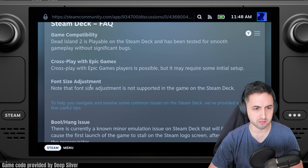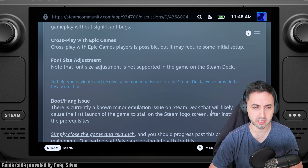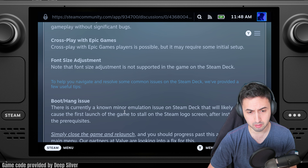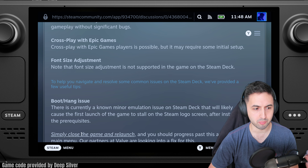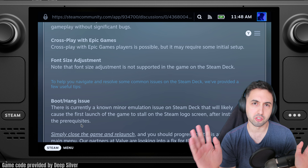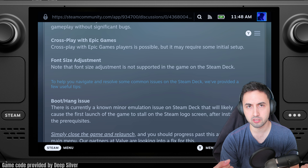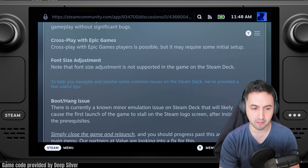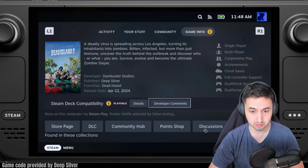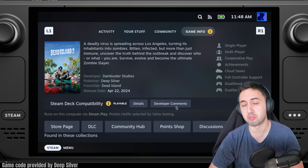So you've got size font adjustments that are not supported, and you need to restart the game after it installs the first prerequisite. So the first time you launch it, make sure the prerequisites are installed — it will do it on its own. Then you get a black screen, so you need to go back and relaunch the game, and at that point it will work. The developers stated that, so it's interesting to see — never saw it before.